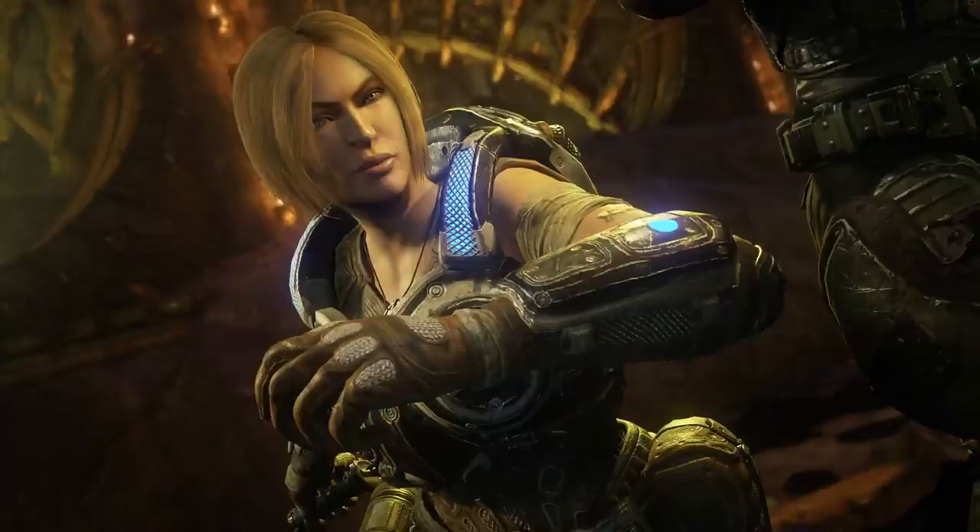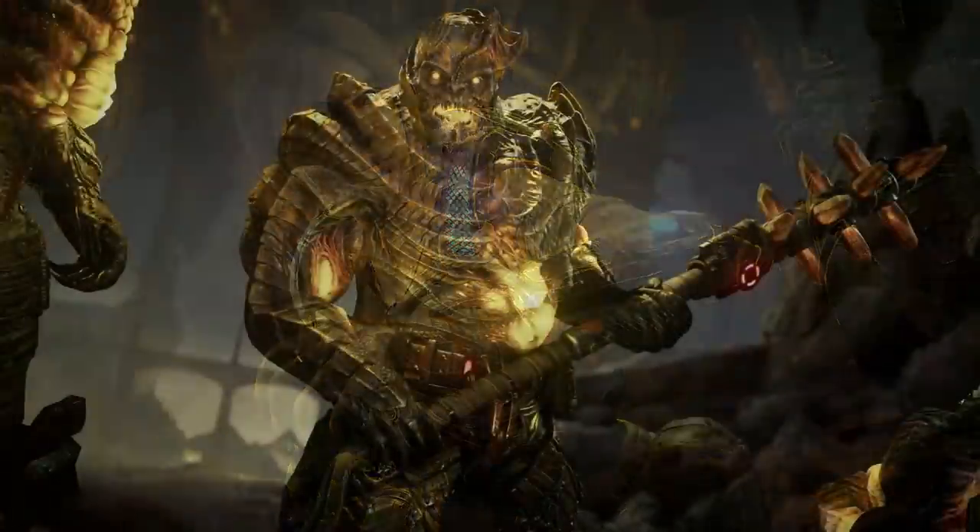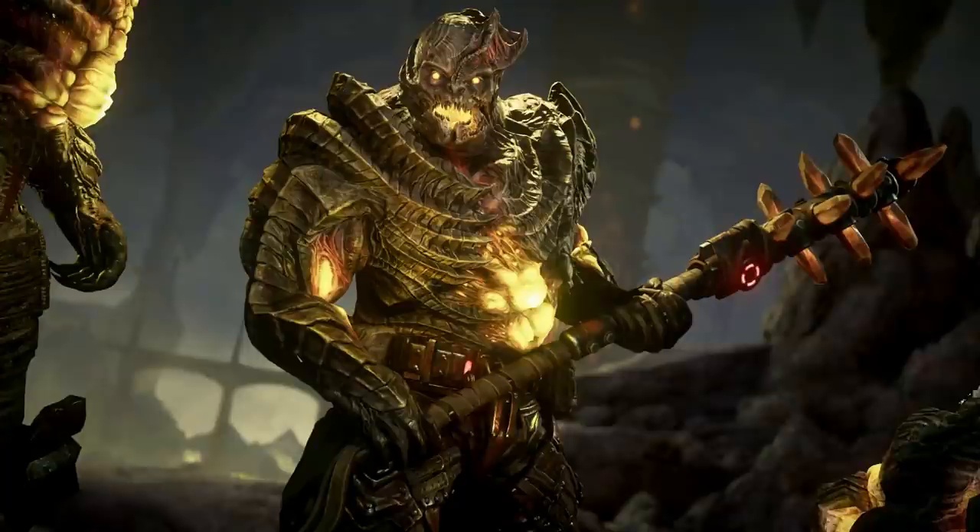Next we have a close-up of Anya Stroud with a slightly different face model — this is Armored Anya, so expect multiple Anya variants and skins. She's obviously very popular being the mother of JD and wife to Marcus Fenix, and an important character to the story, so we'll definitely get a lot of skins for her. Then we have what I'm surmising to be the Locust Lambent Grenadier, fully evolved.